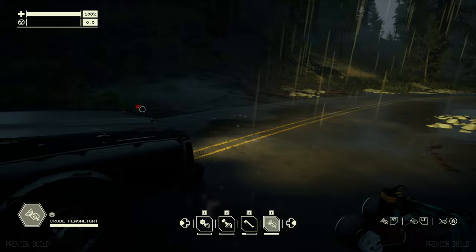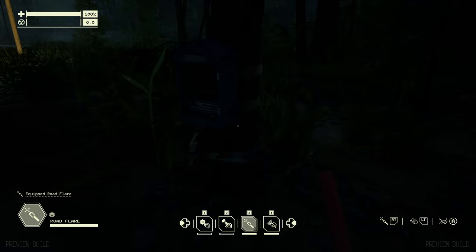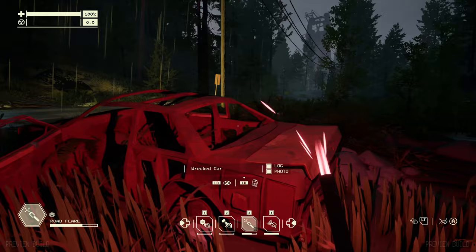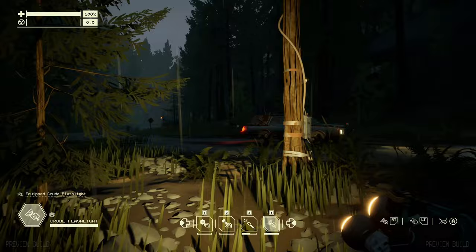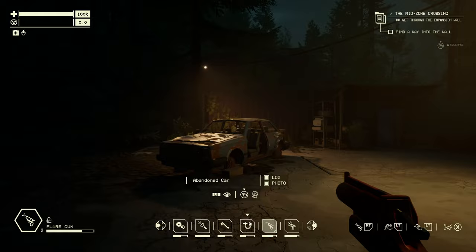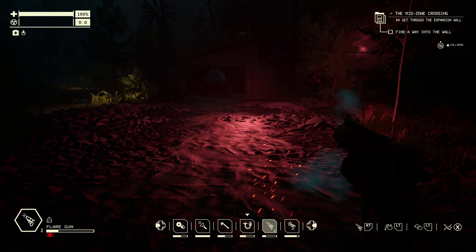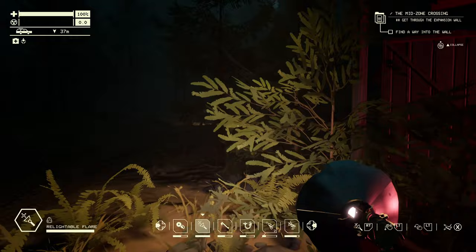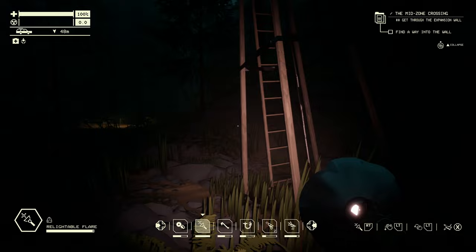Out in the field, light is a massive problem. You've got your car headlights, and you can also use flares — just strike them by holding the trigger. But flares don't last very long at all. So what you can do is build a torch, which lasts a lot longer and is incredibly useful for all the dark nooks and crannies. There's also a flare gun you can use to illuminate certain areas. And there's a relightable flare — like a torch — which you can turn off to save on the flare, since once you've started a regular flare you can't stop it.